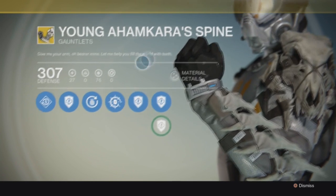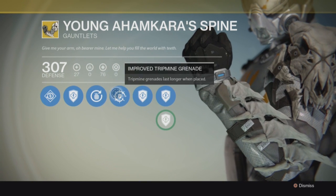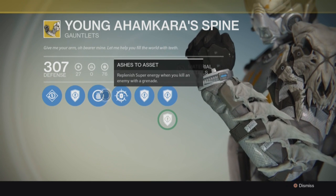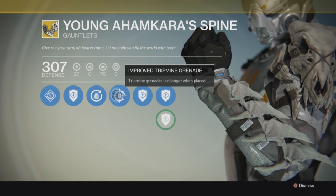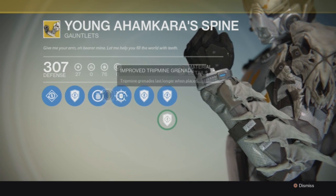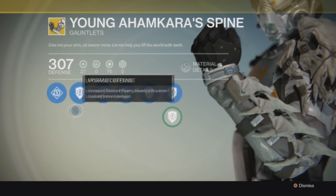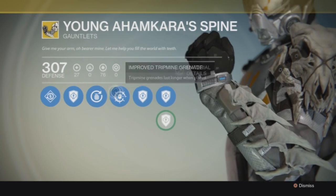The upgrades and abilities include the Improved Tripmine Grenade and Ashes to Asset — both are really good for your grenade and your super. The tripmine grenade lasts longer when placed, which is insane for Crucible — place it around a corner and it lasts even longer. Ashes to Asset replenishes super energy when you kill an enemy with a grenade. These two work so well together: kill someone, boom, super. And your special weapon gets an increased reload speed while using this.